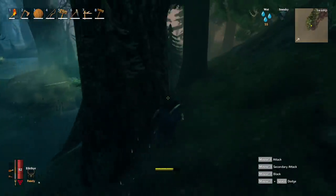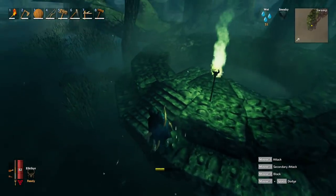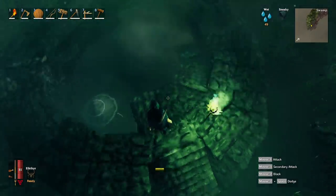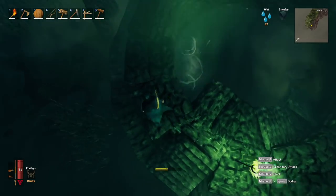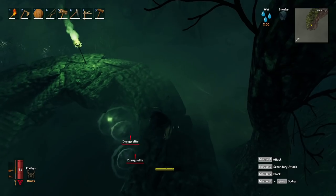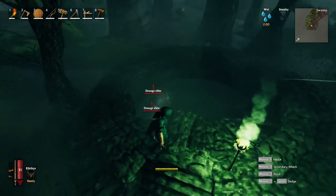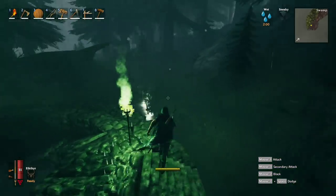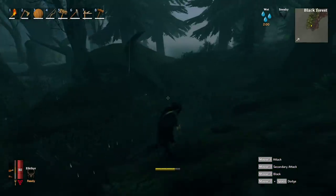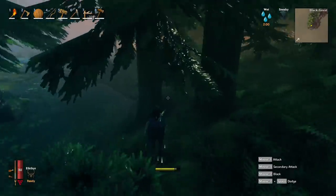I'm not finding any crypts. We did find — what is this? That's a draugr spawner! There's one down there — it's a draugr farm pit already pre-made for us. That's super nice, a good little find. I'm not having any luck on the crypt though, not seeing too much at all.